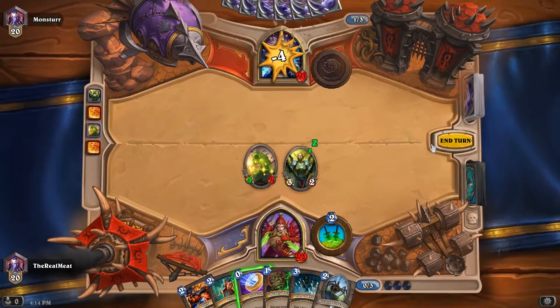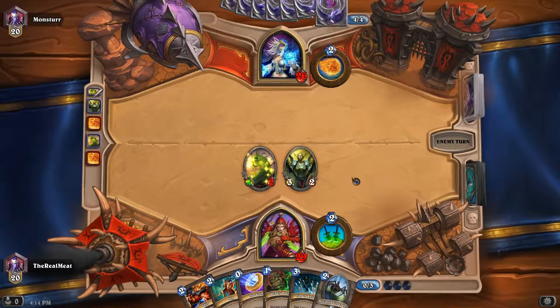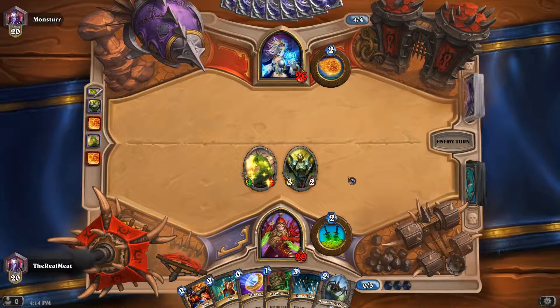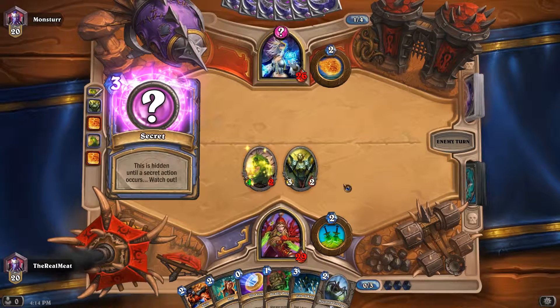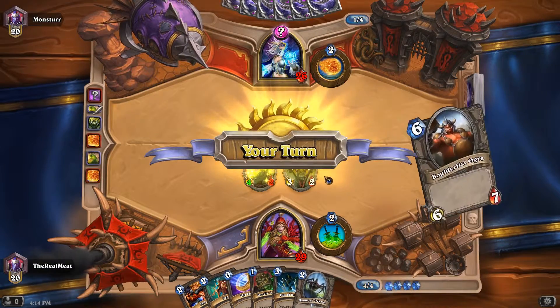We have four damage right to his face, and I've got pretty good control of the board right now. But of course there are things he can do, like putting down secrets and garbage like that.